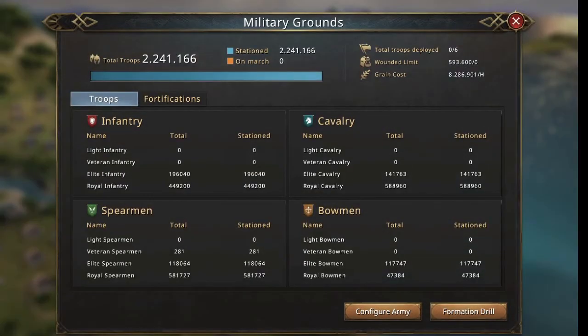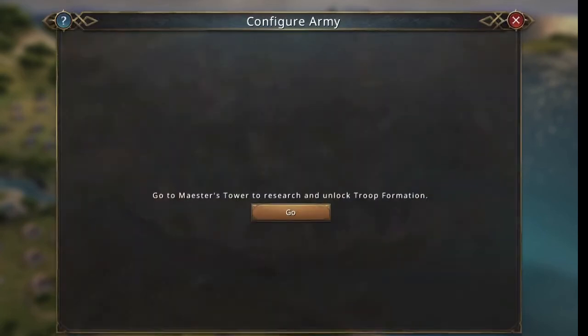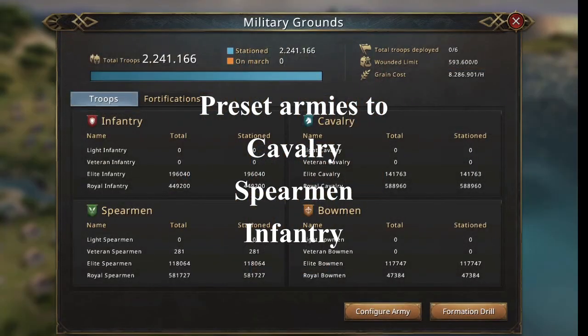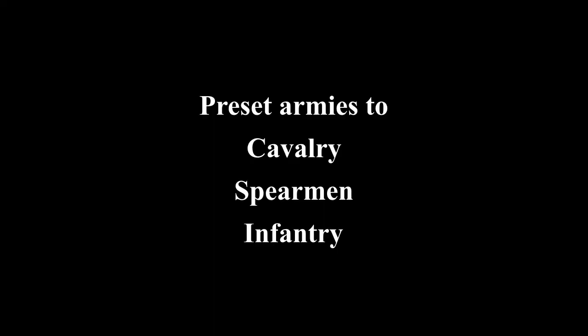Then I go to my army and preset my armies to only cavalry, only spearmen, and only infantry. I have several commanders I can get from black diamonds, but those I just recently bought due to being a chronicler. But the strategy is still the same — I set up single flavor armies.